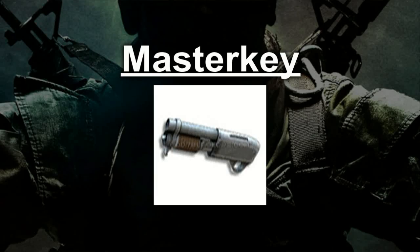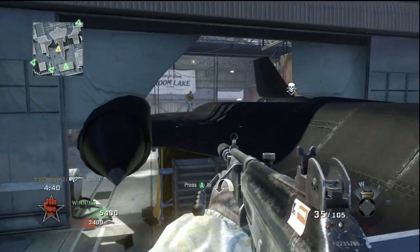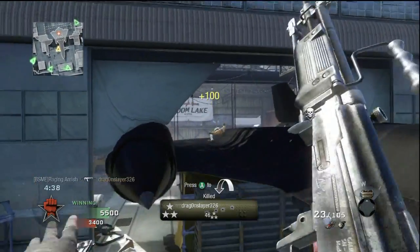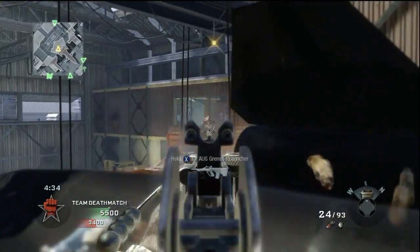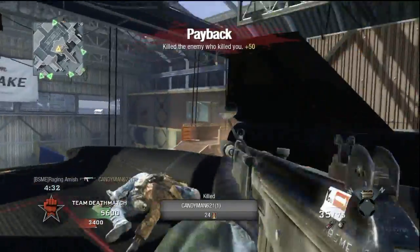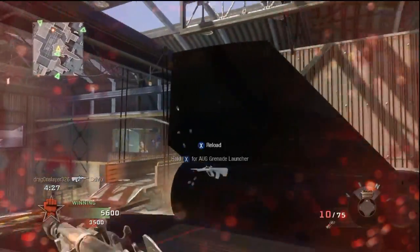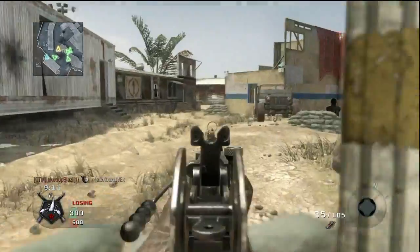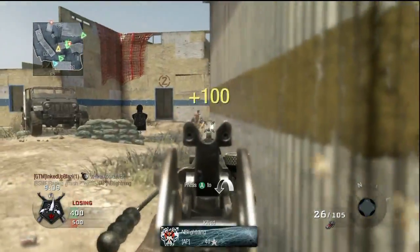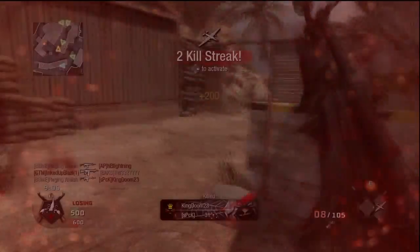Master key. Suppressor — as per the usual, this attachment removes your red dot from enemy radar when you fire your gun. You pay a price, however: the suppressor reduces the range of your 3-hit kill. Personally, I don't think this attachment is a good choice on the Galil. With such a large capacity, you want to put out as many strong shots as you possibly can. You'd be better off with another assault rifle if you want to use the suppressor.